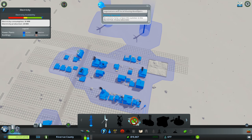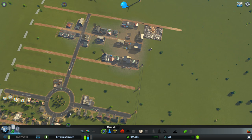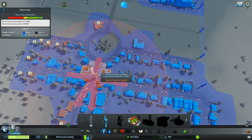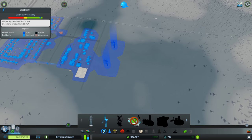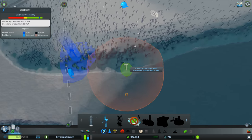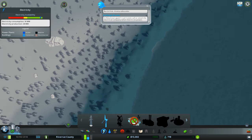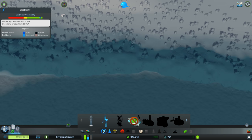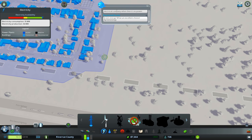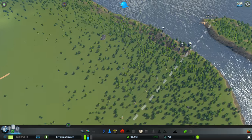How's our electricity doing? Wow — the windmills can provide so much power. We might have to add another one soon, but it does cost 6,000 which is a lot. These guys over here are disconnected from the power grid. The only area with good wind is shown on this wind map — the deeper the shade of blue, the better the wind. I'll connect that out at a cost of 1,900 — not too bad. All electricity problems are solved.